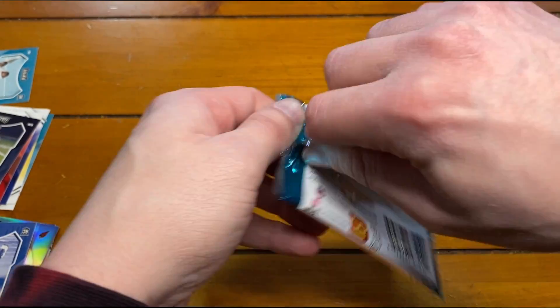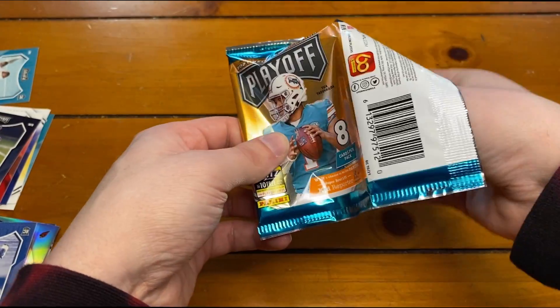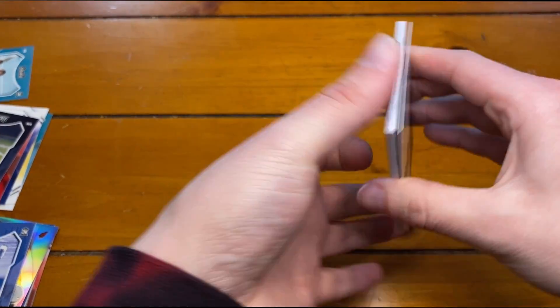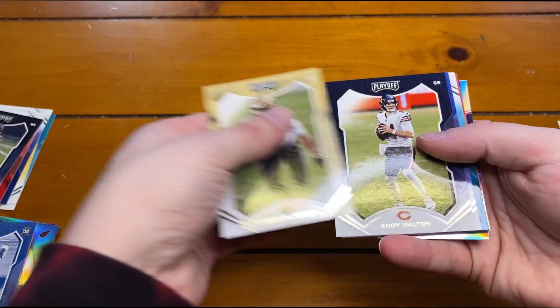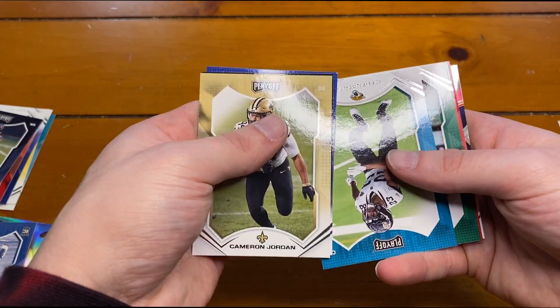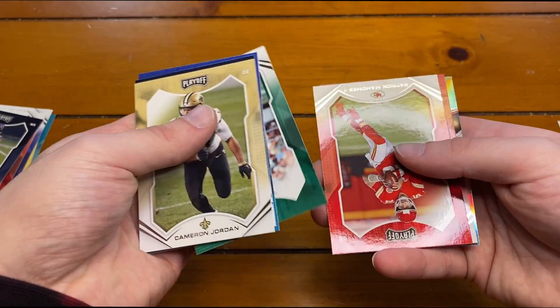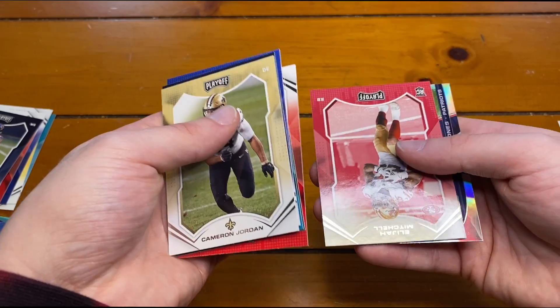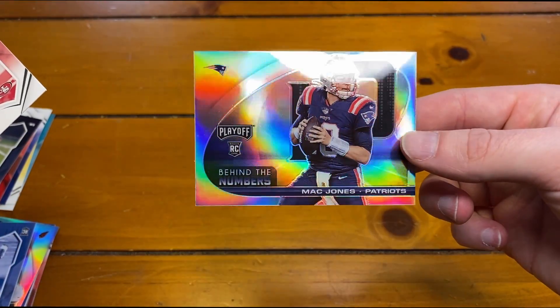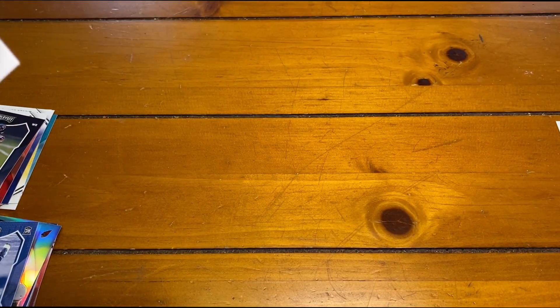Last pack. Cam Jordan, Andy Dalton, Matt Stafford, CJ Henderson, Joe Namath, Pat Mahomes, Elijah Mitchell. There's Mac Jones on the Behind the Numbers. Wish that was one pack sooner, but that's how it goes.